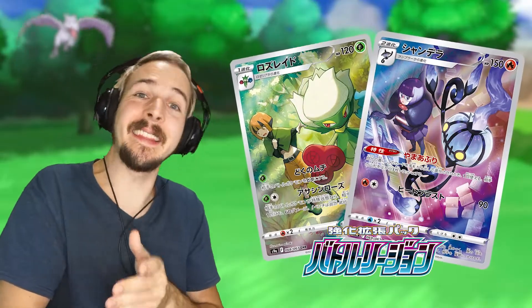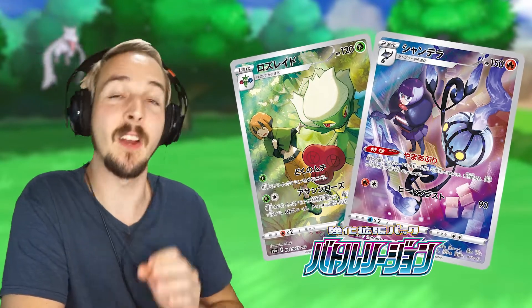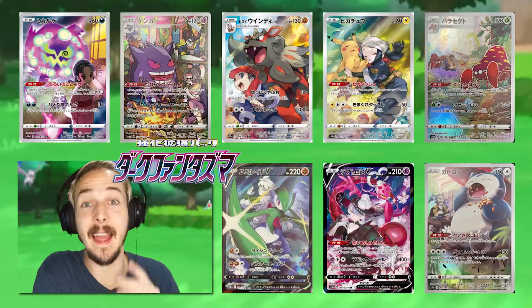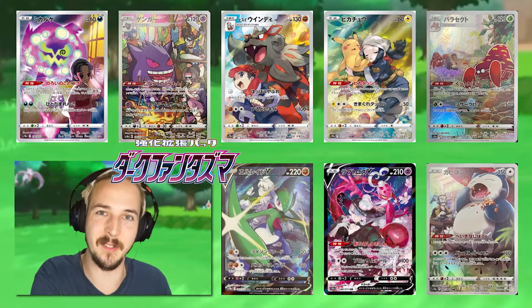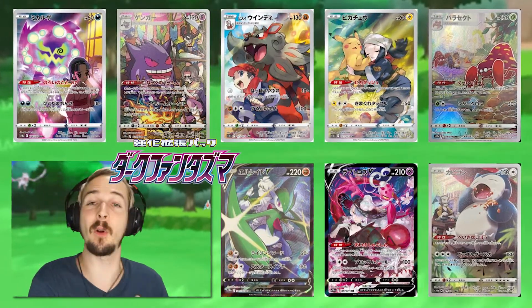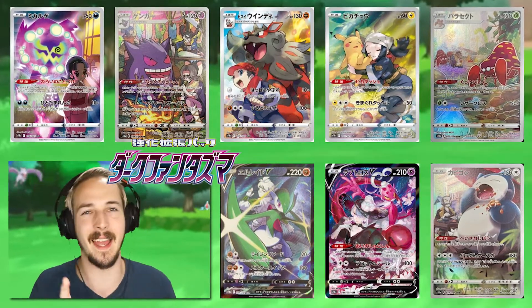It's also highly likely that we will see the two remaining Trainer Gallery cards from the Battle Region set — Roselia and Lampent — in the upcoming International Lost Origin Trainer Gallery. And the last eight cards that could potentially make it into the Lost Origin Trainer Gallery are coming from the Dark Phantasm set: besides the Pikachu, we can also expect a Hisuian Arcanine, a Gengar, Snorlax, and others.